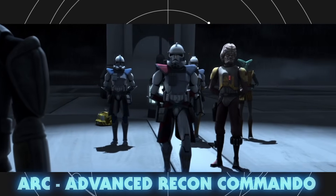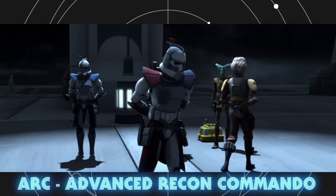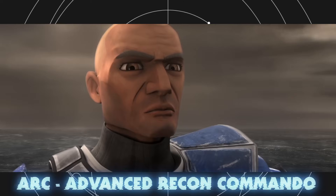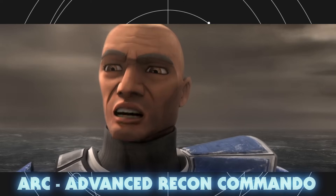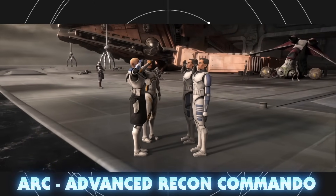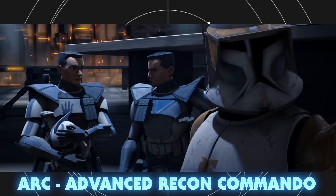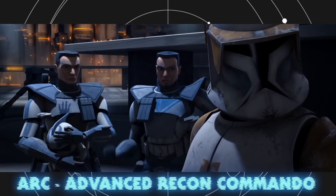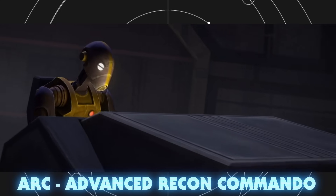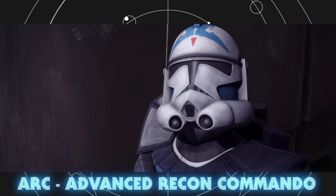ARC stood for Advanced Recon Commando. In legend stories, they received additional training similar to clone commanders, but in canon it sounds like they were instead chosen from existing clone ranks. Troopers like Fives and Echo were promoted after their heroic actions defending Kamino, for example. There are differing accounts on whether clones would then take on ARC as their designation, because some, like Rex, Fives, or Echo, all kept their CT prefix.